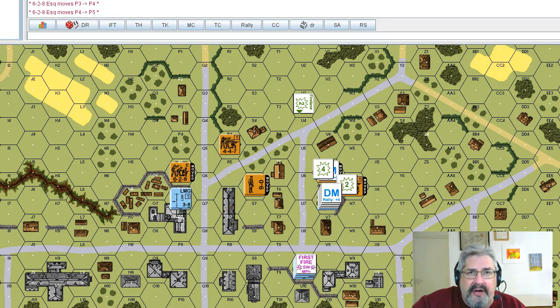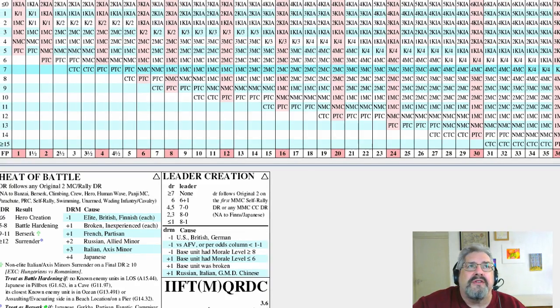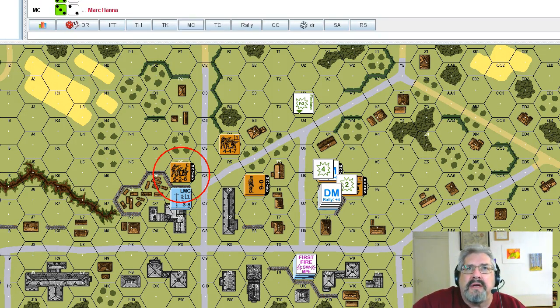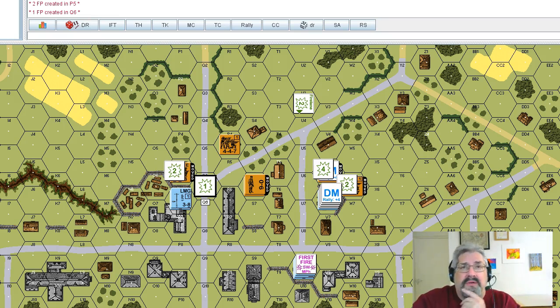He does spraying fire — seven plus one on this hex, and area fire on the other hex, which is three and a half plus one minus two, just trying to leave residual firepower. He rolls a seven — seven plus one on the chart is a pin task check on the 6-2-8. He passed it. Since he didn't cower, the seven goes down to four for residual firepower — leaving two residual firepower here and one residual firepower there, since three and a half moves down to the two column.